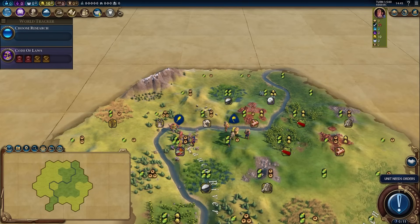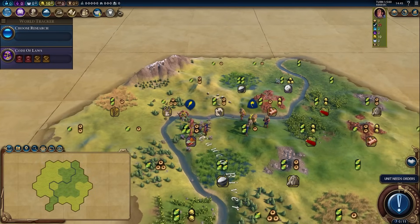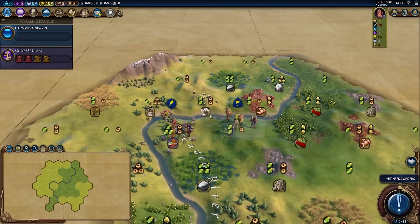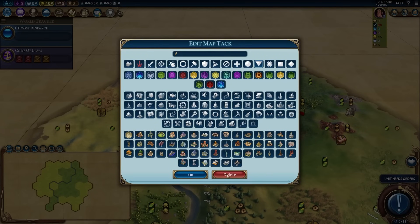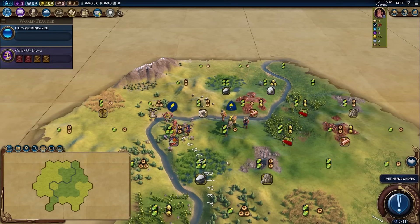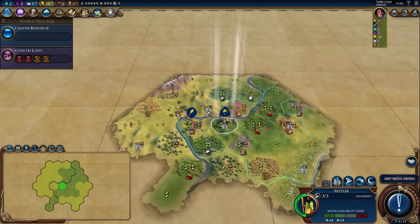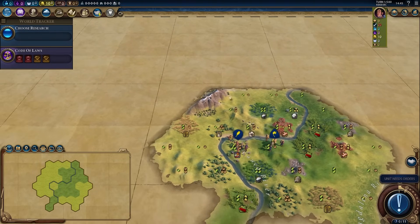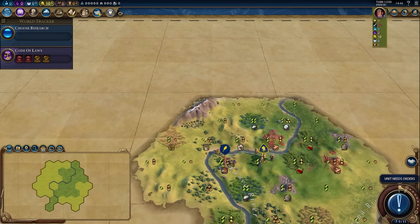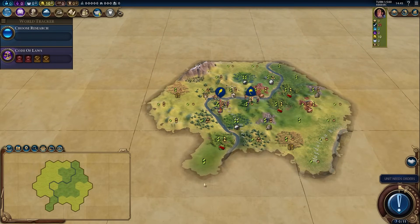I could actually settle the spices, which would give me a three food, one production capital — that doesn't actually sound that good. I definitely want to settle adjacent to the spices. It's a question of do I want a two food two production capital, or a three food one production capital, or a two food one production? My instinct is to move to the sheep. If I move to the sheep, I still have really good tiles available but move a little bit closer to the tundra, which means I'd have to settle closer to the tundra later. The land quality over there isn't very good anyway, so I open up maybe better settlements to the south.